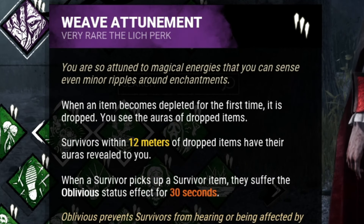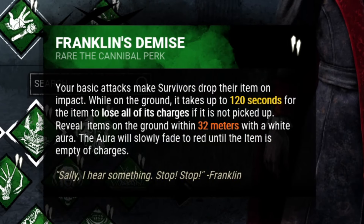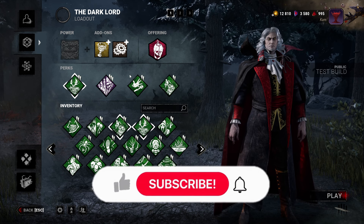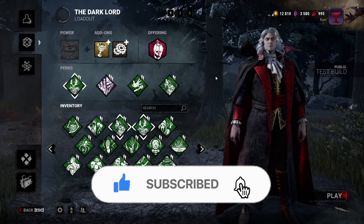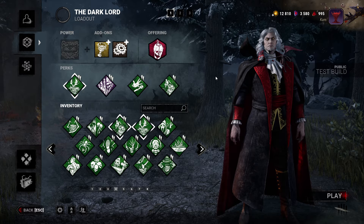Weave Attunement allows you to see people within 12 meters of dropped items, and Franklin's drops people's items when you hit them with a basic attack. This isn't exactly ideal if I want to use Dracula's power, because that's not considered a basic attack, but if I can get a couple basic attacks off to get everybody to drop their items, then I'll be able to see their auras all game. Let's get on with the video.